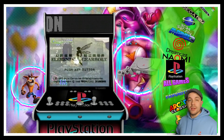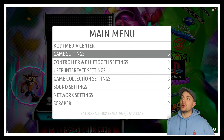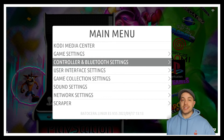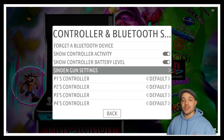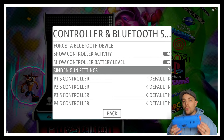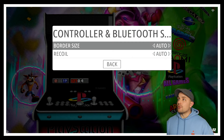If I pull my trigger right now you're going to notice that I have no recoil. So what we need to do is open up our main menu. Once we open up our main menu we're going to go down to Controller and Bluetooth Settings. We're going to select this option, and about midway down you're going to see Sinden Gun Settings. This is only going to populate once your Sinden light gun has been attached to your PC.